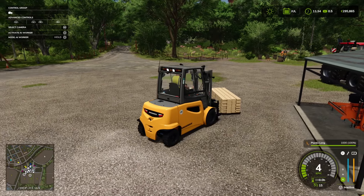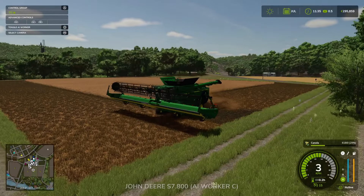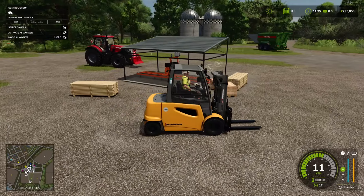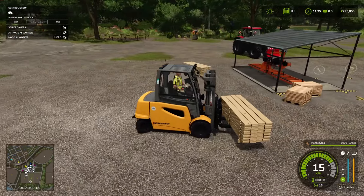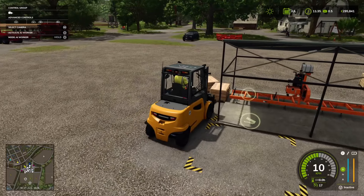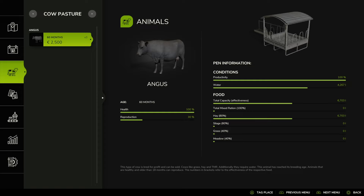We should have some really complicated hay tedding going on. Our combine is working quite well - we've got the canola up and we've already gotten our wheat up. We've still got another lot of wheat in field 2. We should have some wood beams spawn any second now, and we can finish off our little building project straight ahead. The game saved before it crashed which was good, but I did lose the footage I recorded - a few little quirks with the game so far.